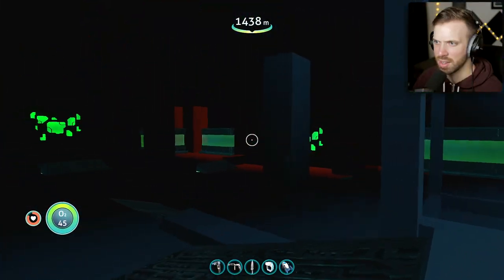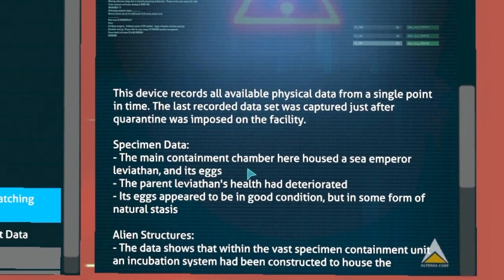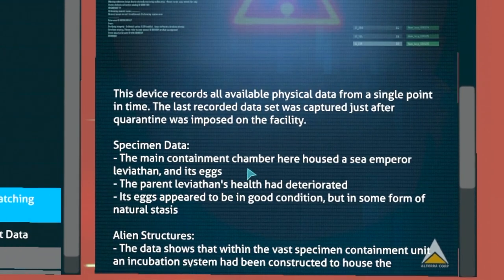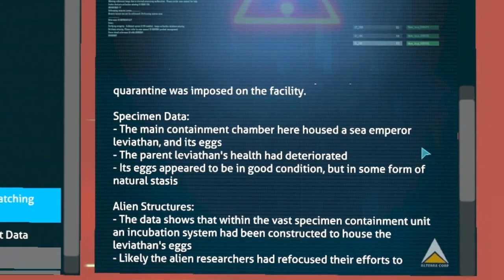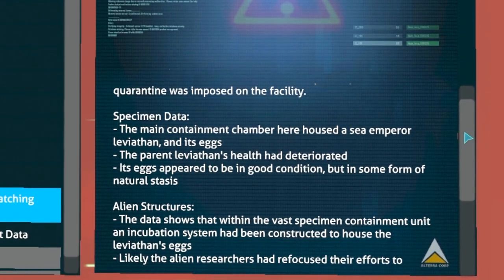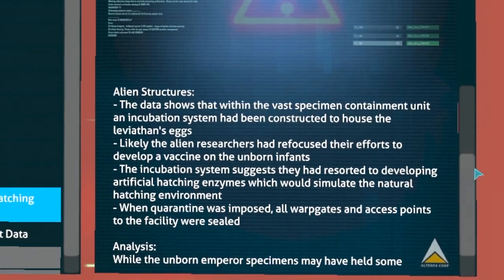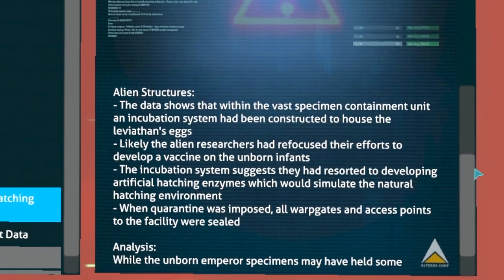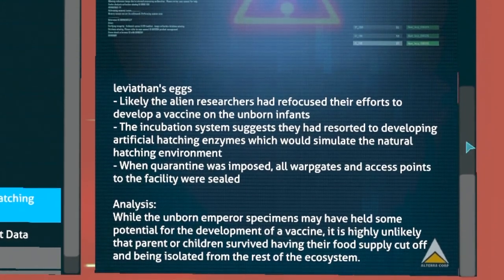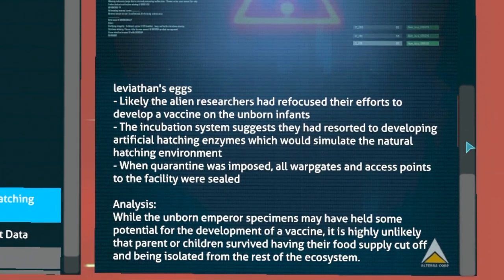Emperor egg hatching project data. This device records all available physical data from a single point in time. The main containment chamber housed a sea emperor leviathan and its eggs. The parent leviathan's health had deteriorated, but the eggs appeared to be in good condition in a form of natural stasis. The incubation system had been deconstructed to house the eggs. When quarantine was imposed, all warp gates were sealed. It is highly unlikely the parent or children survived with their food supply cut off.